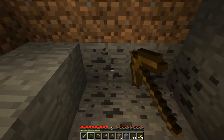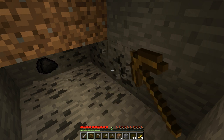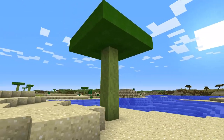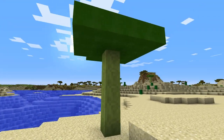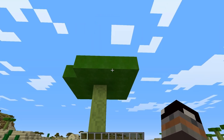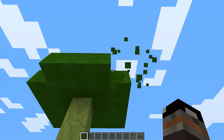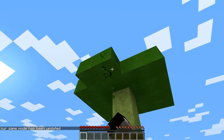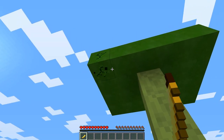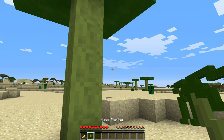For the last thing, I forgot to mention a few details about last episode. As you may know, in the background I got a banana. The Musa tree — you can call it banana tree — is made out of leaves and pseudostem. The leaves drop a banana and Musa saplings, and the pseudostem is like wood on a tree. Banana is a food which gives you two and a half hunger, so it's like an apple but gives you a bit more hunger.